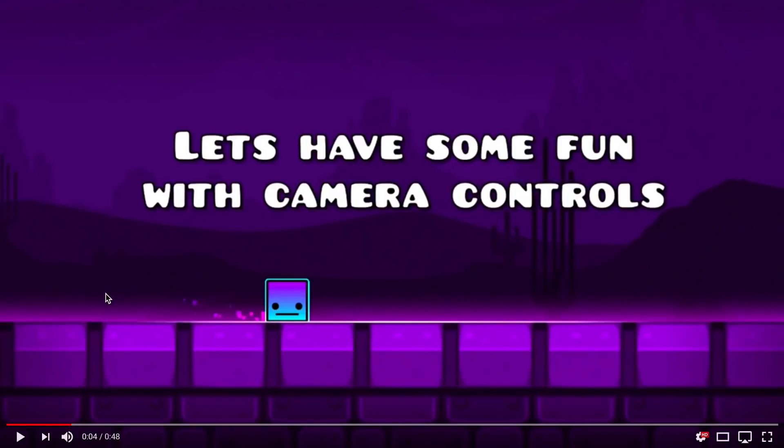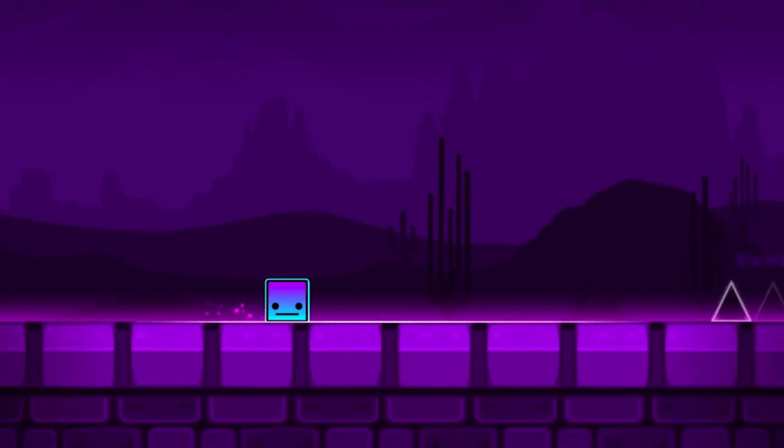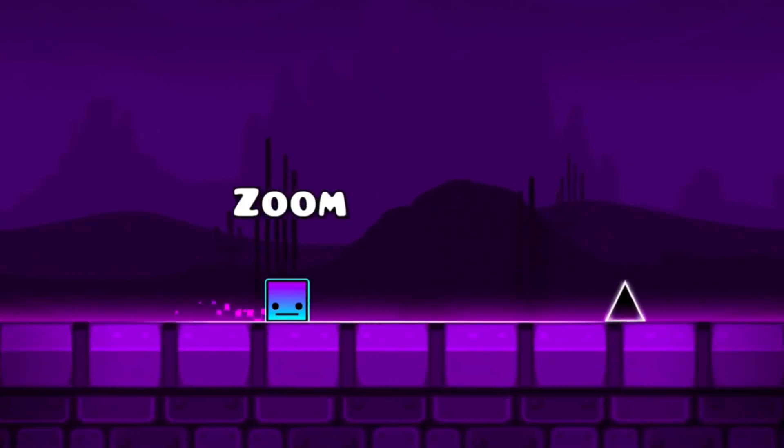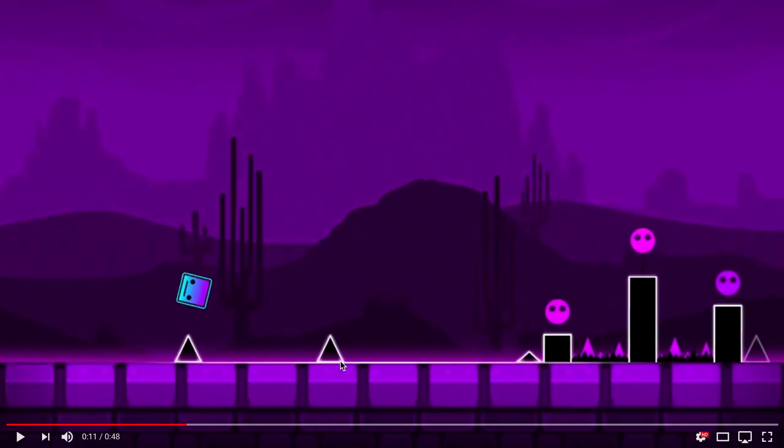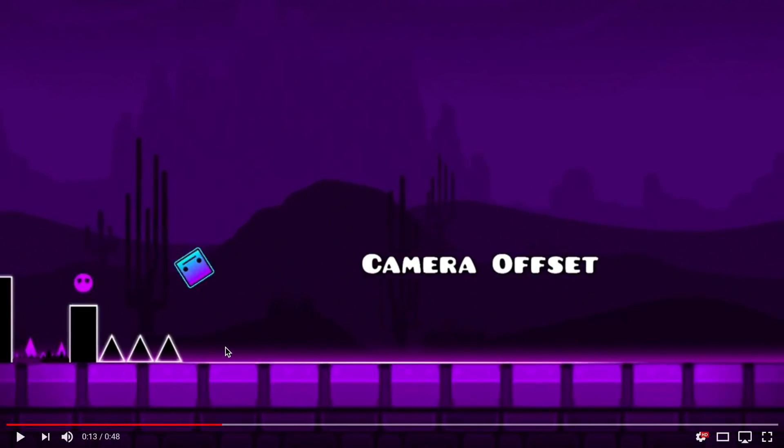We have another song that RobTop maybe composed, and here he says with text: 'Let's have some fun with camera controls.' So there's a zoom feature — you can see that there's this standard look, but then you have a zoom feature which changes it so you can see so much more of the screen. This makes your player smaller in the frame and lets you see more of the level and more of the layout, which is really, really cool. It also leaves a lot of room for design up here, so you can have a bunch of deco higher up.